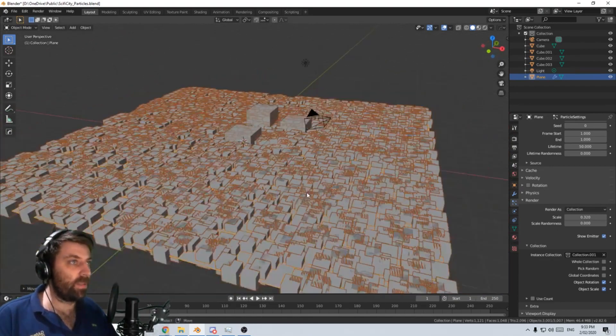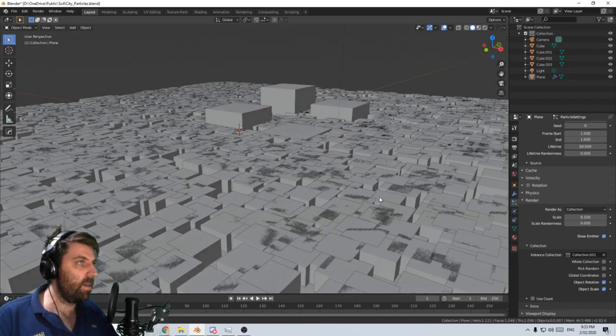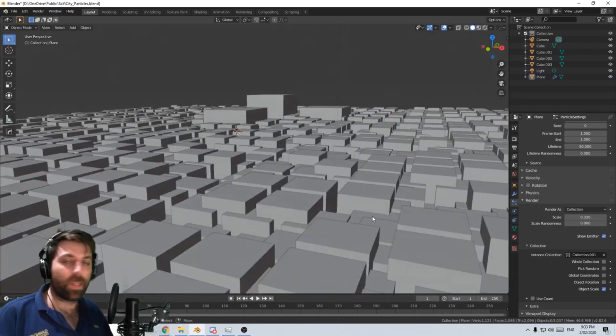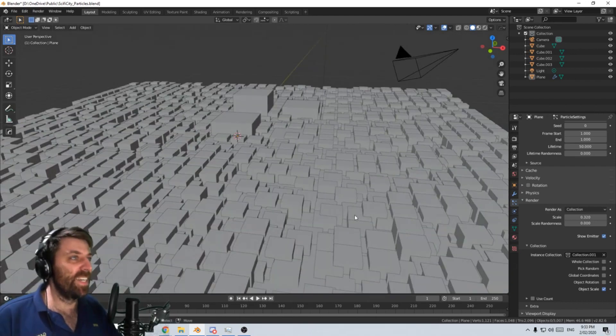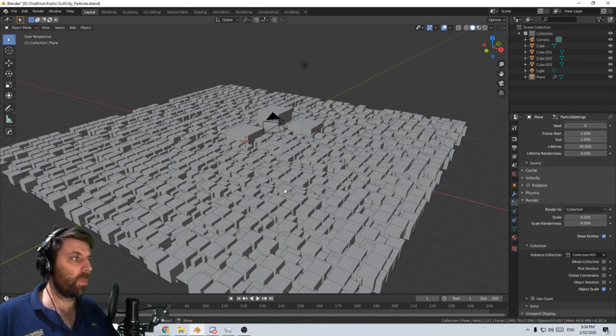All right, let's see what we created. Let's just click off that. So looking at this angle, we've got a little bit of difference. You know what? That's not too bad for one minute. Now let's go in and refine it. Let's give ourselves nine minutes now.